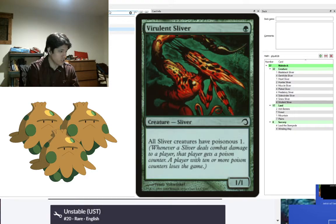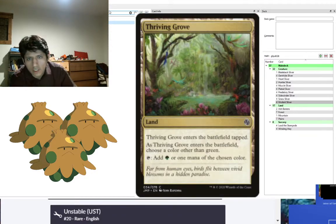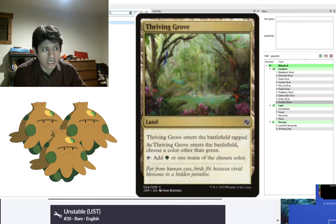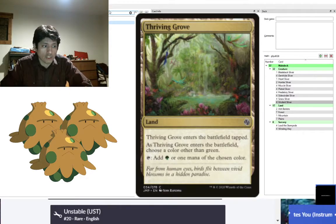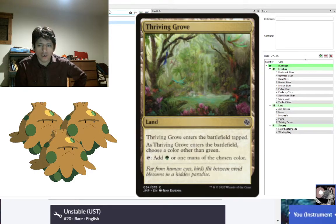That's 53 cards — we need three more lands. We'll add Thriving Grove from Jumpstart. When it enters the battlefield you may choose a color other than green, and this land can tap for either green or that chosen color. They have a full cycle of this for all five color combinations, allowing for many different mana combinations. That brings us to 60 cards.